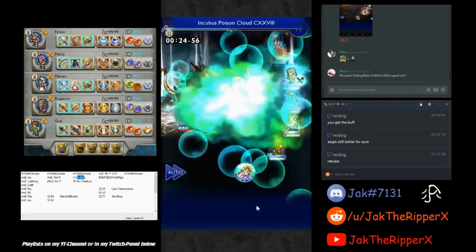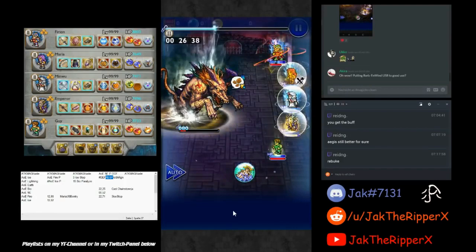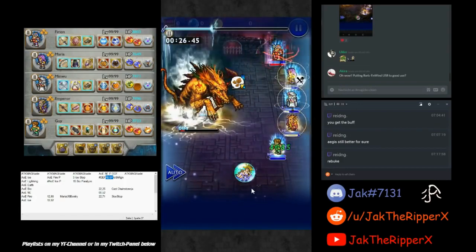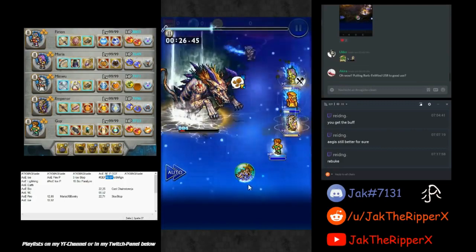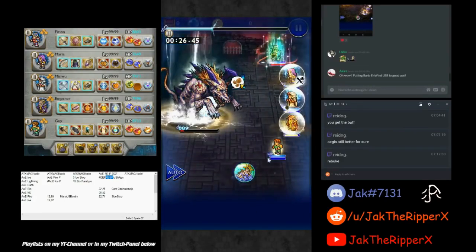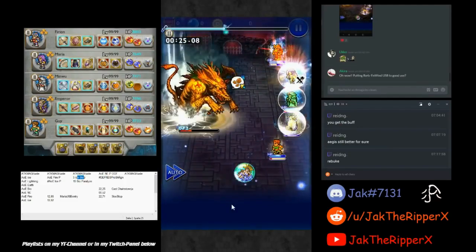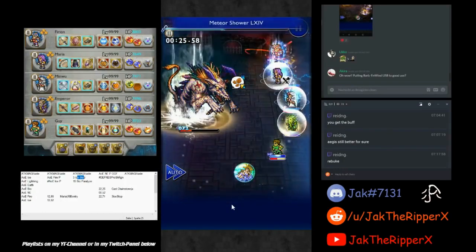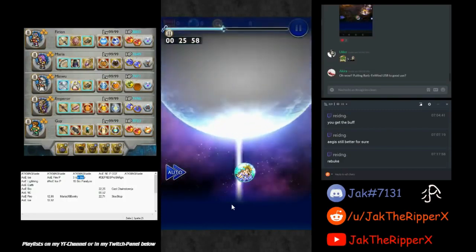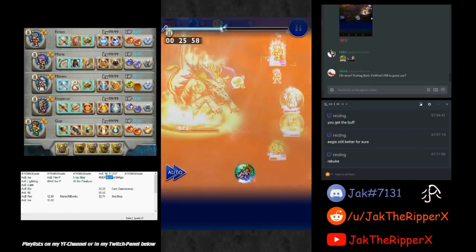If you go for Sub-30, right before the Starfall there is a Poison Paralyze attack on Slot 1 and 5. I had Thirion and Guy self-heal right after that attack, so they survived the Starfall regardless of Last Stand. And it worked. I also had to time Maria's Arcane to hit right after the Poison Paralyze attack, so I had enough time to push out Phase 4 immediately, or else he would have self-buffed defenses and dropped my DPS too much.